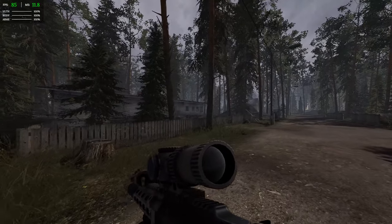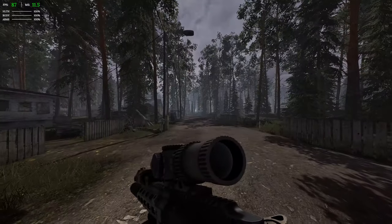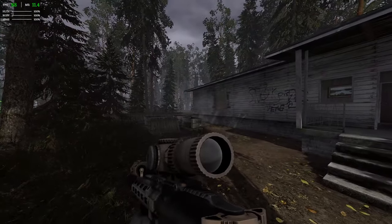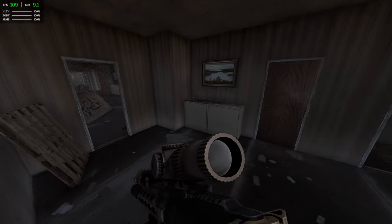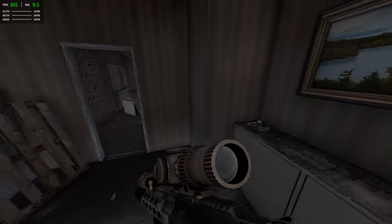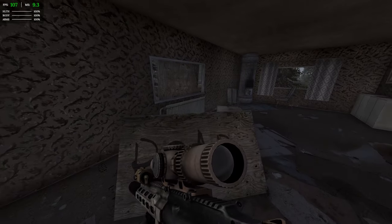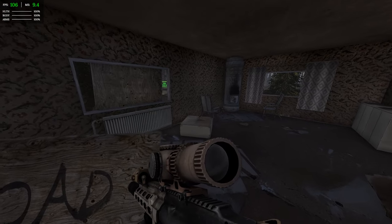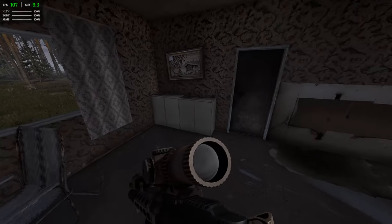Here we are through the demo transition — we've got a little tiny town. Not 100% sure how big this section of the map is, but we'll have a look around and see if there's any loot. We can open containers and click the transfer button, then left click to transfer items — testing out those mechanics. It's not 100% intuitive; you have to switch from 'use' to 'transfer', which is different from other games where you hover and get a dropdown or different button press.